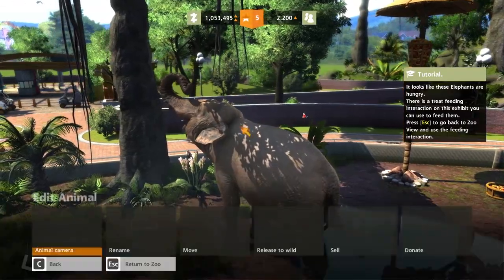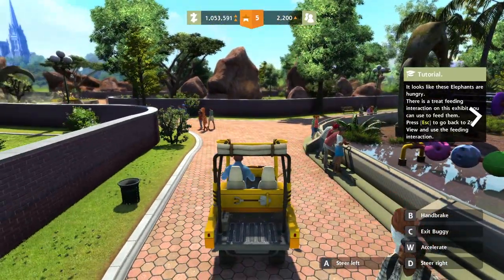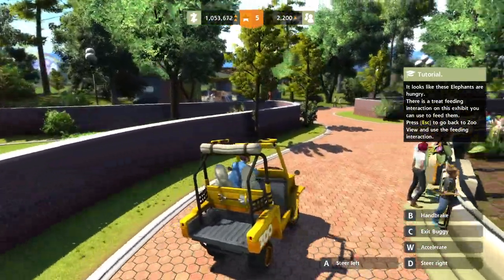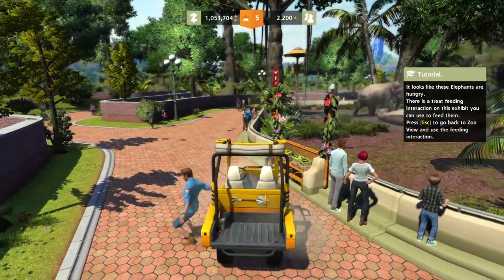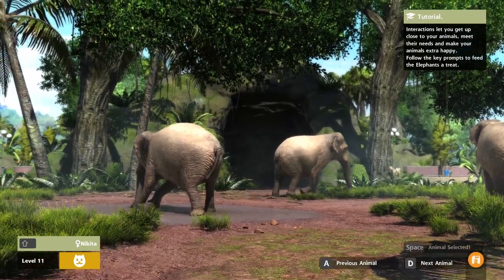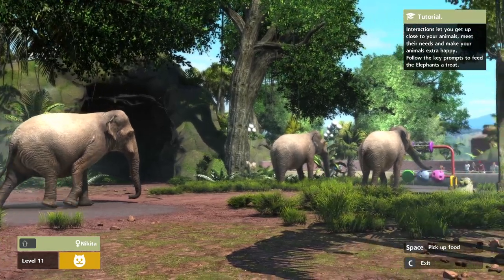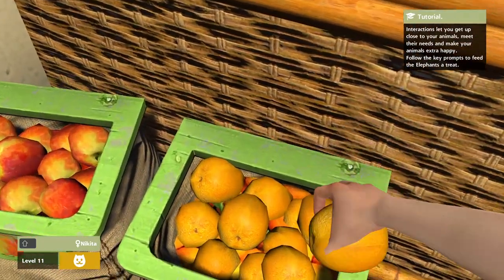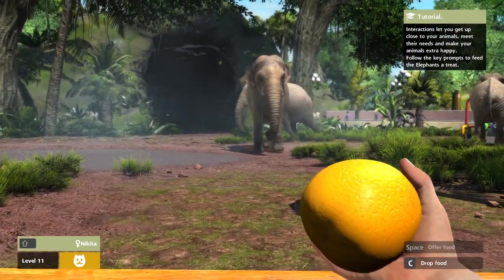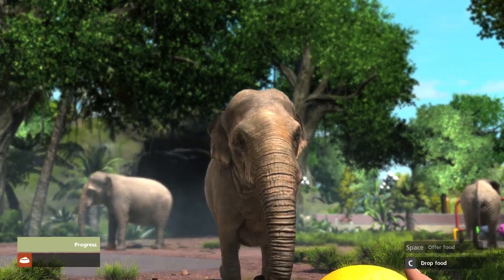Looks like they're hungry — I would be too. Let's go feed them. Can I jump in my car? Out of the way people, emergency — hungry elephant! We're here. The food is in the baskets. Come on over, one of you. How about an orange? Now we're interested — come on over, pal. Nikita, hi there. Would you like a grapefruit?